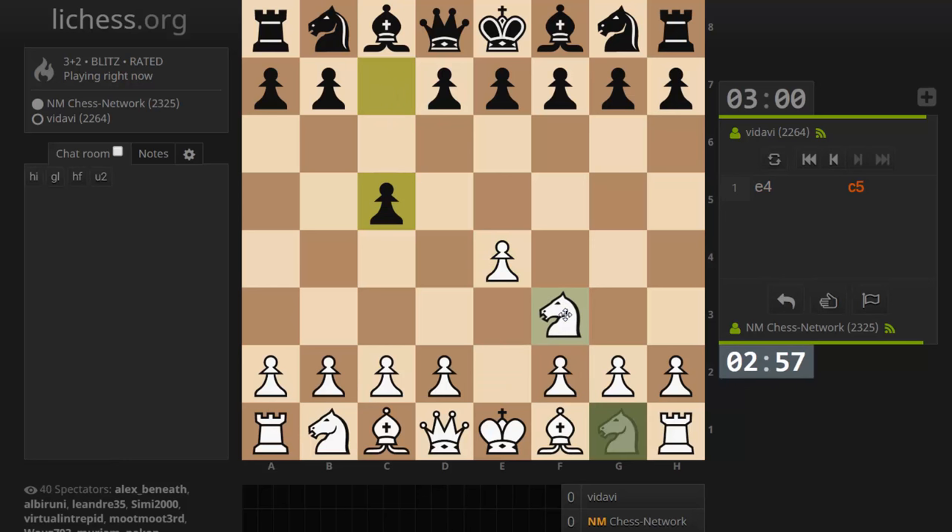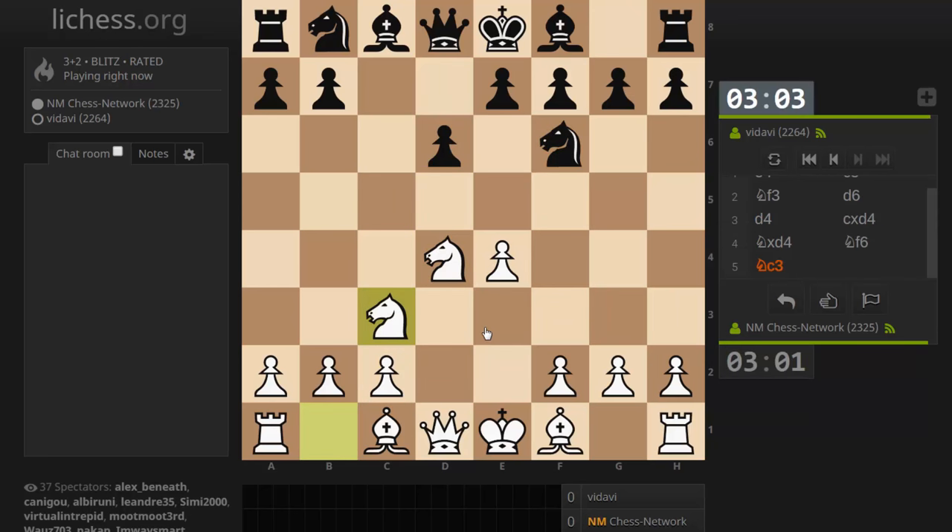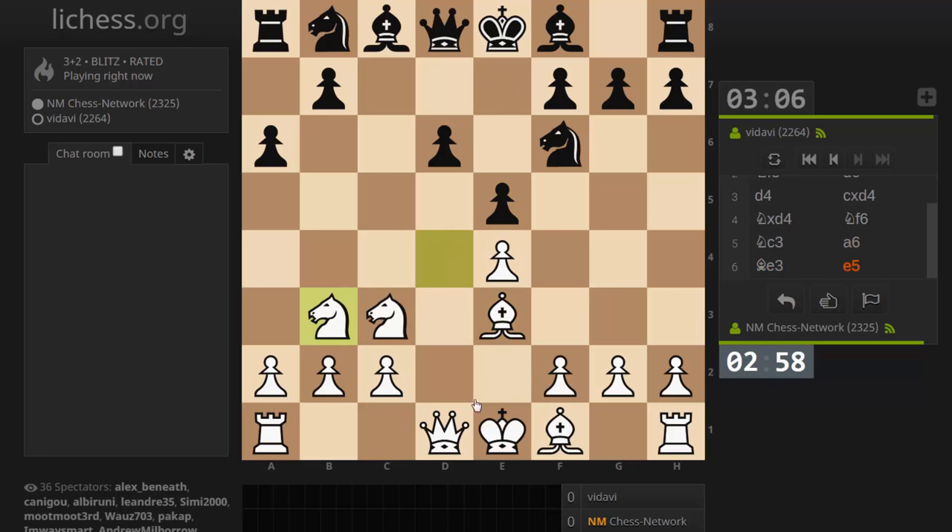A 3-2 with a Sicilian. Let's go for an open Sicilian, see what we get here. Let's try for an English attack — Knight b3, f3.